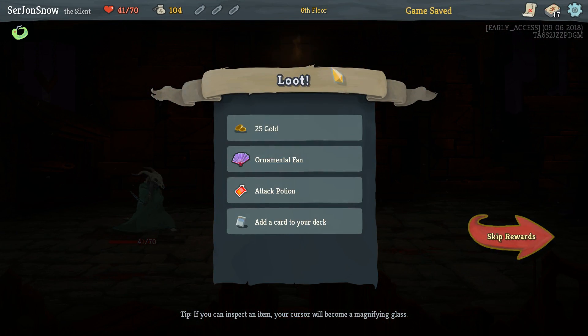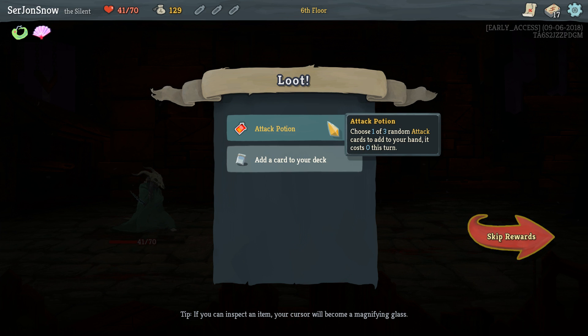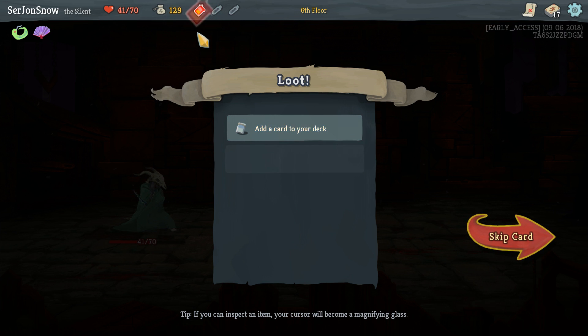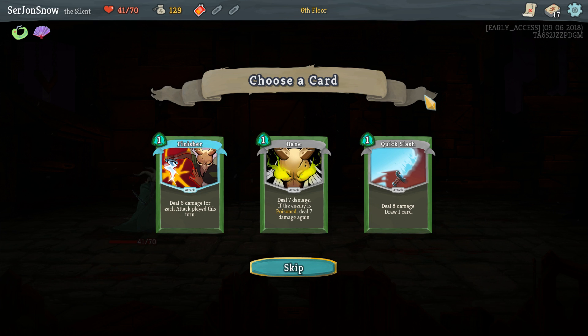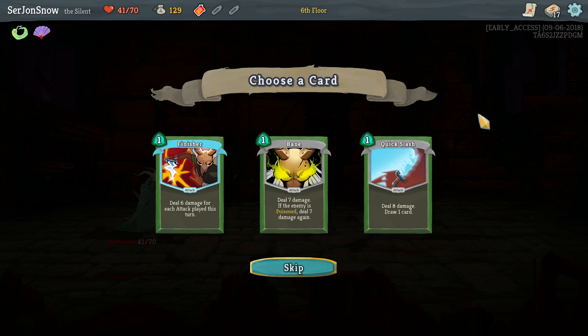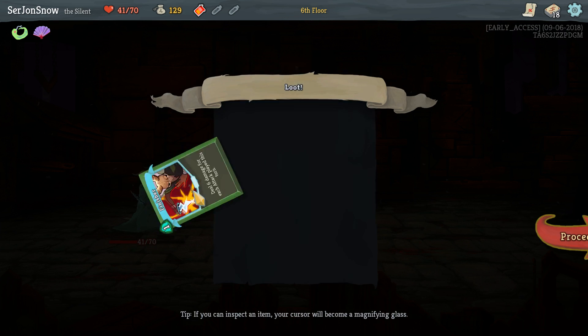Which means we get a relic. We have a gold ornamental fan — every time you play three attacks in a single turn, gain four block. That's pretty good. Attack potion is pretty good. Deal six damage for each attack played this turn — so like if we play two strikes, that'll be 12 damage from those two, and then 12 damage for one energy. I'll go for Finisher.